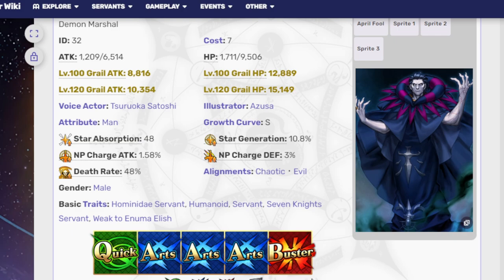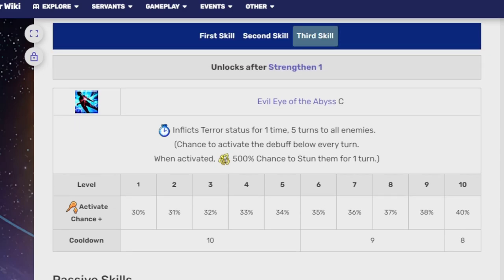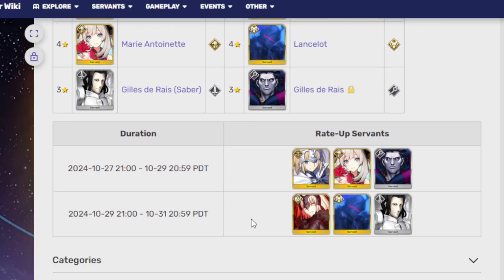Otherwise, he is not the greatest unit at all. I have him at level 100 and he is still not the greatest. I can only say go for him just because he's a limited servant. Also, don't go into the story Summoning Banner until after you beat the current Lost Belts, because that just inflates the pool to a ridiculous amount. As for the banner decision: Gilles is paired with regular Jeanne, and Jeanne d'Arc Alter is on a separate banner. You really need to decide if you want to pull for Gilles or Jalter, because they're both forms of hard to get.